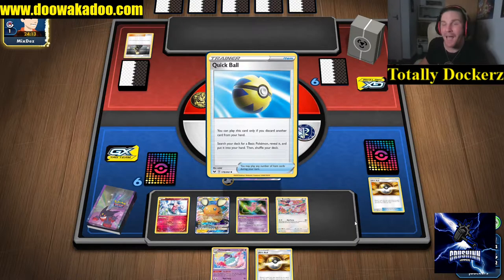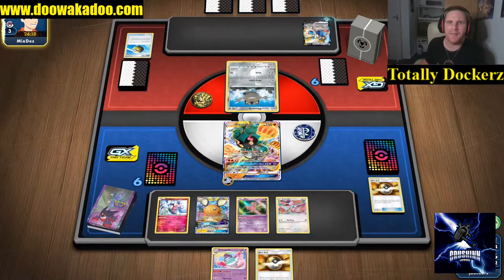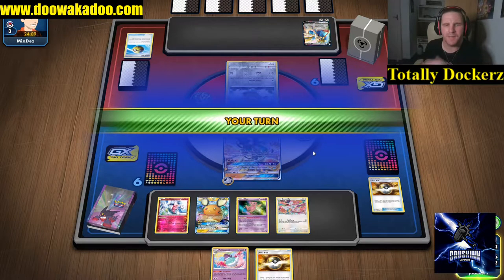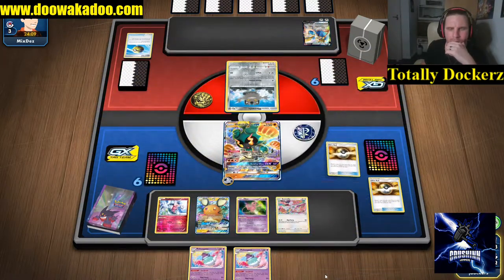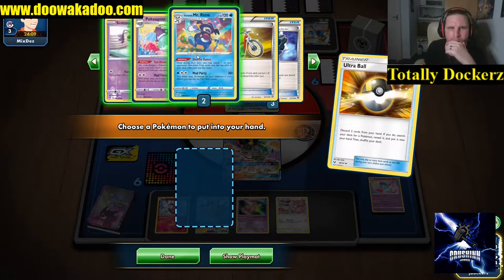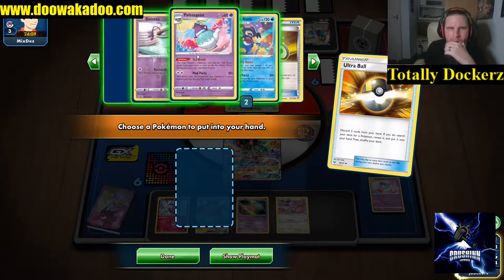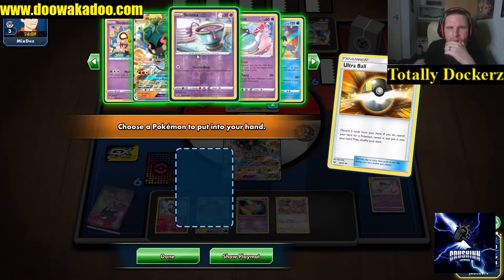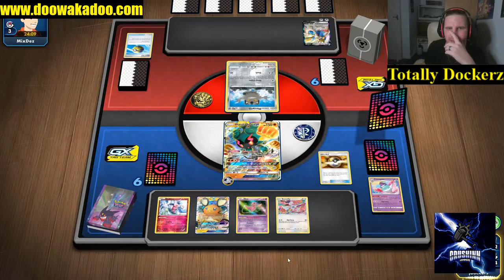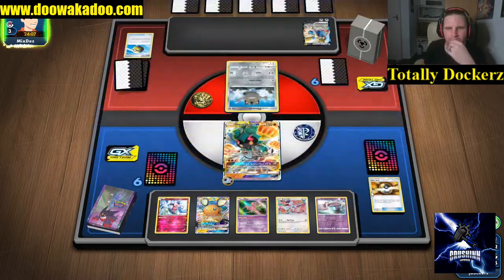Juniper maybe, N would be fine, Marnie - any of the draw support we have. Okay here goes the big dog. I can go get the Sinister here. We'll put the Sinister down - it adds another level of draw support for us. Two, four, six, nine - hitting for 180 now. We just need to move this and put the Mew forward.